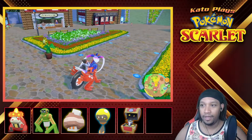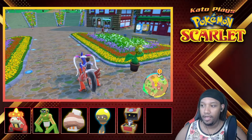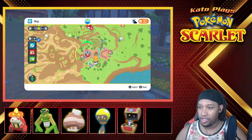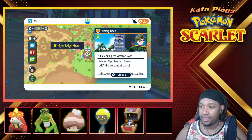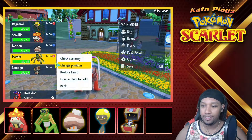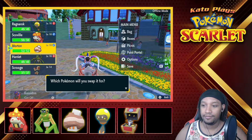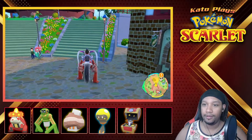I think this is gonna be like the spot where we find some Grass-type stuff going on. If I remember correctly — let me check the map real quick — yes, there's a Grass-type Gym in Artazon. And you know who's good against that? That would be Harriet and Scovillain — kind of the two we rocked with the first time around. If it ain't broke, don't fix it.